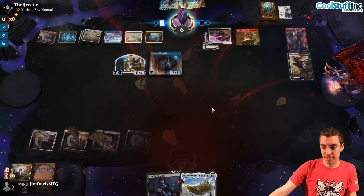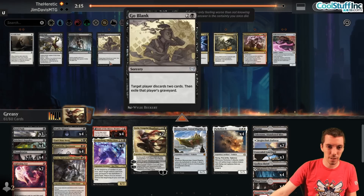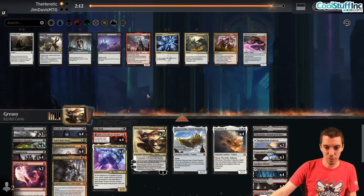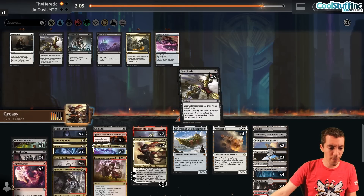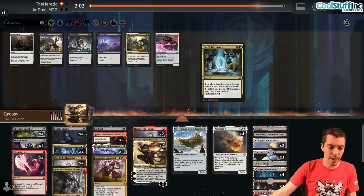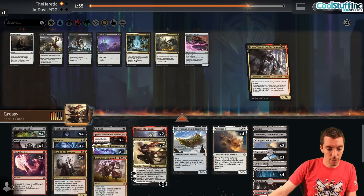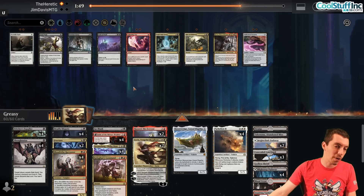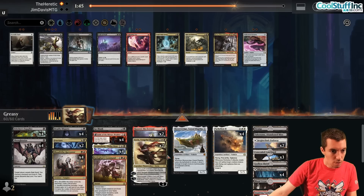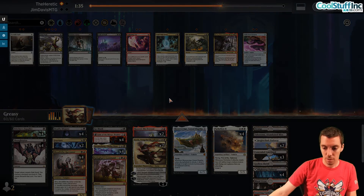We're going to bring in Thoughtseize, Go Blank. Hazoret seems reasonable against Graveyard Hate. Fracture, Kolaghan's Command. We're going to cut all the Fatal Pushes. Cut Can't Stay Away because I want to be easier on my Graveyard stuff - they're going to have Graveyard Hate obviously, so we're making sure we're not too reliant on the Graveyard. Cut the Kroxa. Lightning Axes are pretty bad too. Push, Grasp, Path of Peril - I think this is fine. Let's try this.